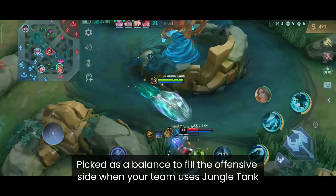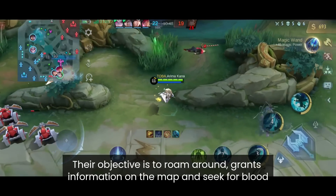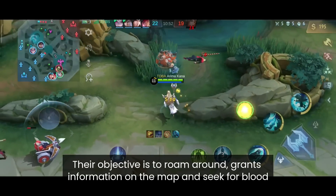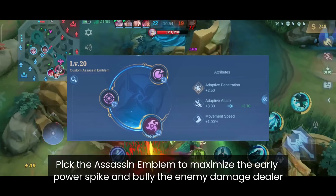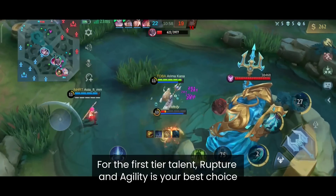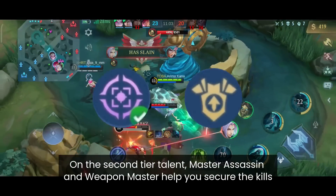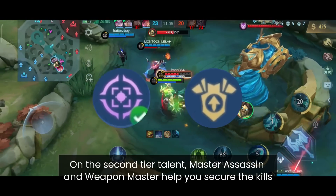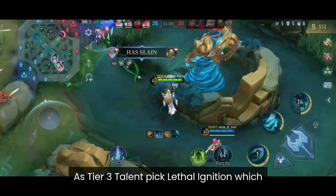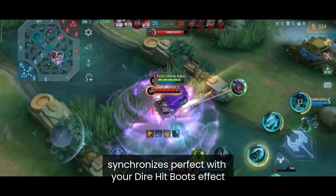Roamer Damage is picked as a balance to fill the offensive slot when your team uses a jungle tank — their objective is to roam around, grant map information and seek for kills. Pick the Assassin Emblem to maximize your early power spike and bully the enemy's damage dealer. For tier 1, Rupture and Agility is your best choice. For tier 2, Master Assassin and Weapon Master help you secure kills, while Bargain Hunter helps you get your core items earlier. For tier 3, pick Lethal Ignition which synchronizes perfectly with your Dire Hit Boots effect.